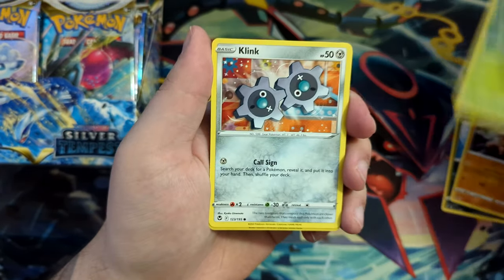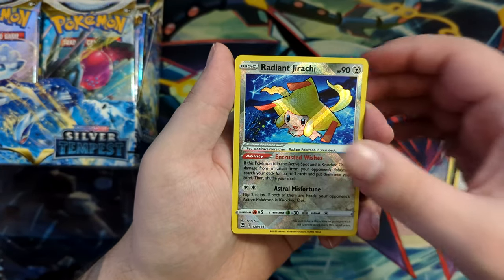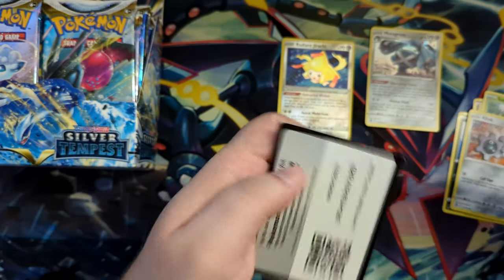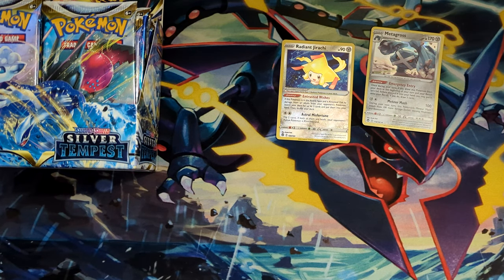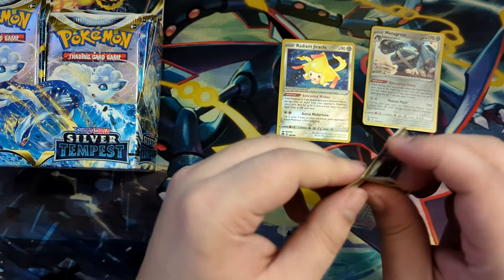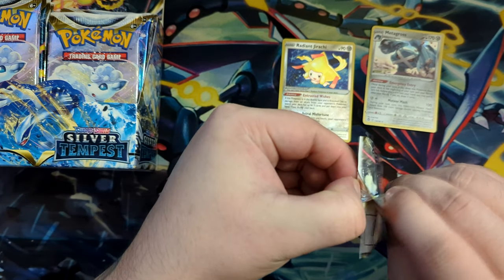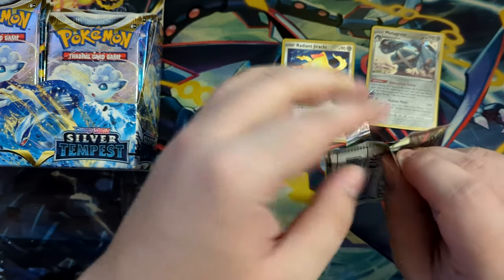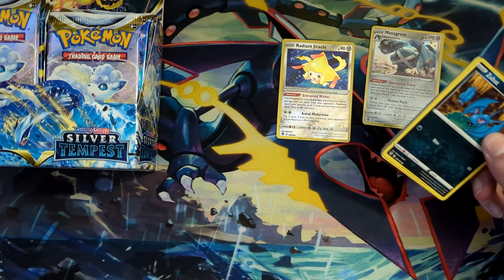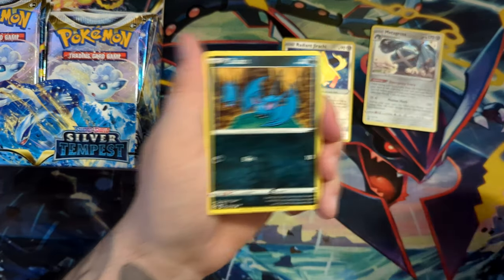We pulled the Radiant Jirachi and a Metagross in that one. We didn't get anything too great, although we did get a few nice V cards like Reshiram and Omastar. We got the Pikachu Training Gallery and I said in the video that was the best — I didn't mean in terms of value, I just think that is one of the best character cards you can get out of here. I really like the breaks with the Serena. I thought I should clarify that.